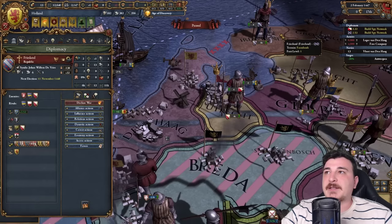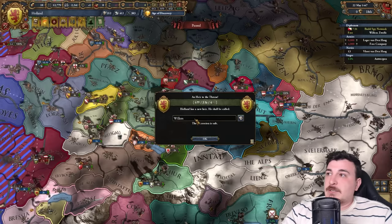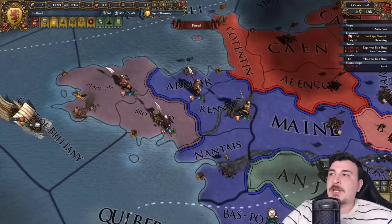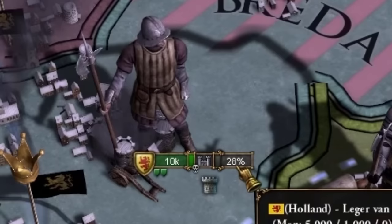We got Willem again — this time he's not complete trash, so we'll rename him Will.i.am. I'm going to give all these schnapps to the French because I'm such a nice guy — I'm totally not doing it to give the French a lot of aggressive expansion, since taking these provinces is double the AE for them.